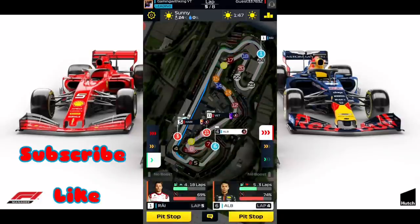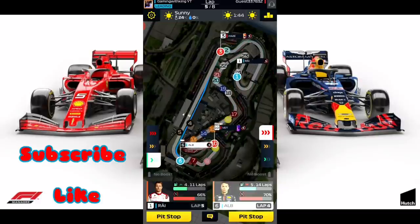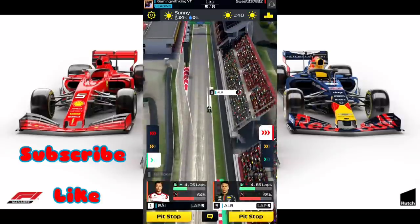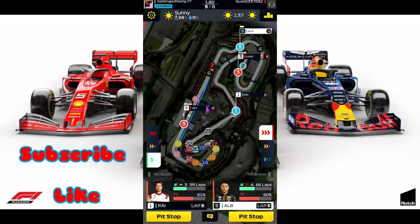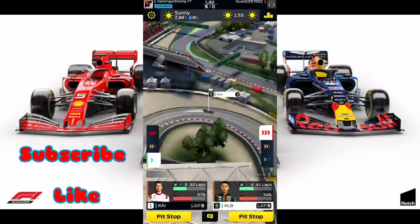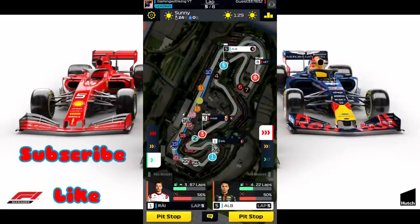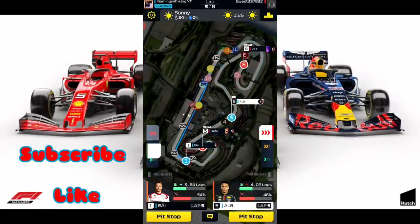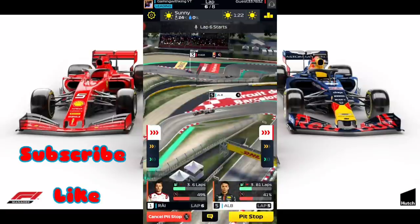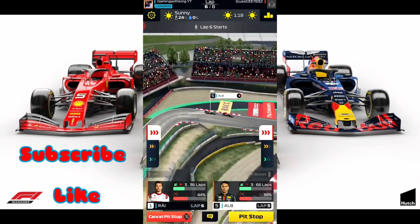This is the technique you want to use to score high in the GP events. As you can see, Albon has now made his way up to 5th. The incoming Spanish GP — you can use this technique for the Spanish GP. Pretty easy, pretty nice, get the job done. Now let's boost Kimi and put in our go-to-pit orders as we're going to go back to pit in the sixth lap. Let's use that cut down technique with Albon here, and now we're going to boost Albon and put in that go-to-pit order.